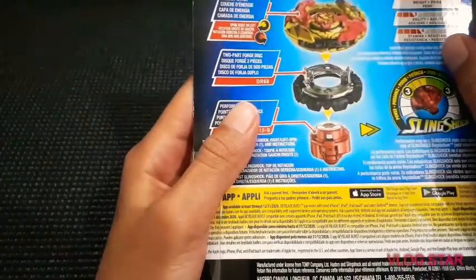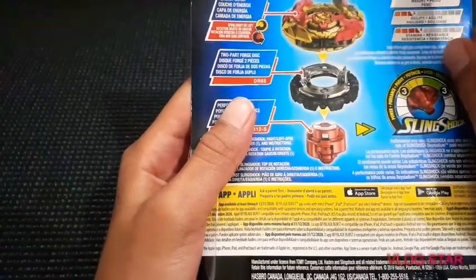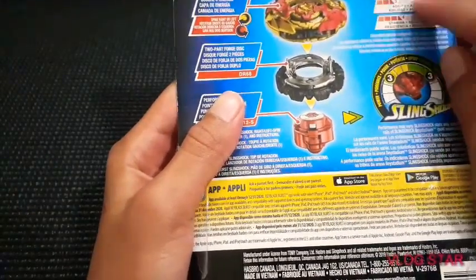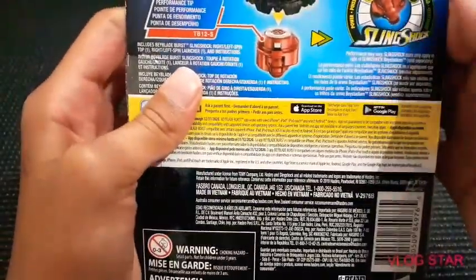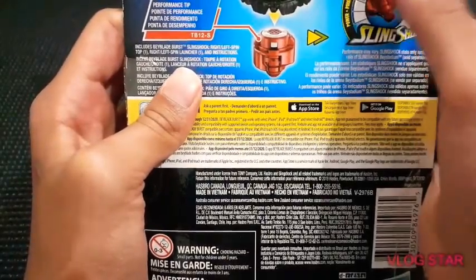It's a bounce type, dual spin. Its attack is 9, burst is 2, defense is 4, weight is 8, agility is 3, stamina is 4. It has the slingshot driver — power is 3 and speed is 3.